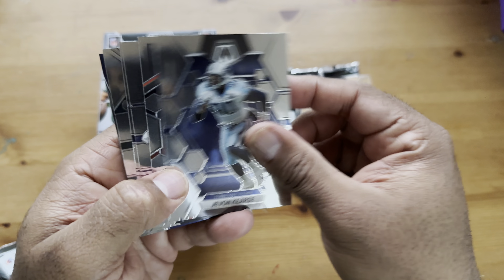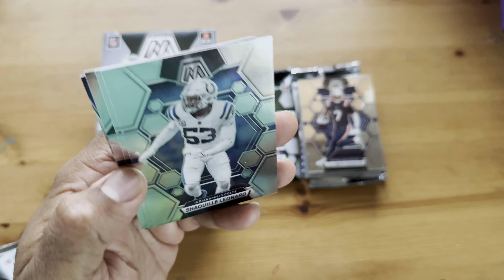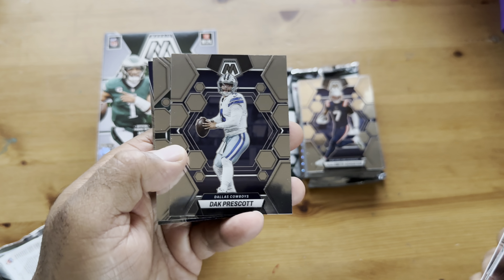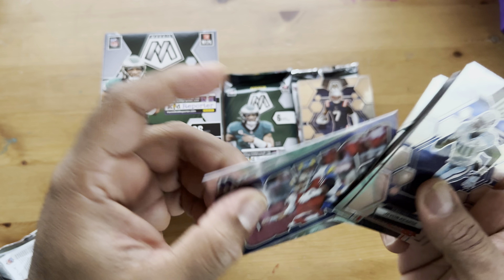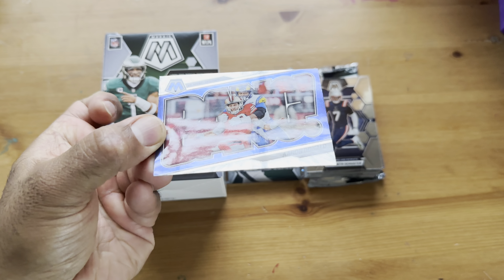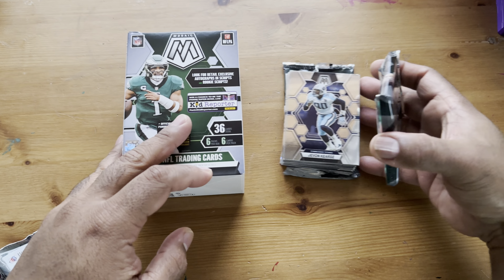Javon Curre, Davante Adams national pride, Shaquille Leonard, Dak Prescott — I'm gonna throw this right in the trash, just kidding. Keely Ringo, another bang of Jimmy G getting sacked by Aaron Donald. So it all comes down to this — last pack.